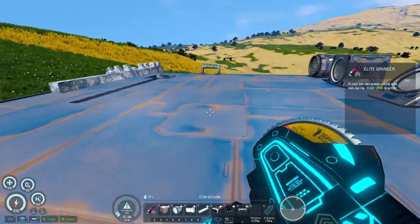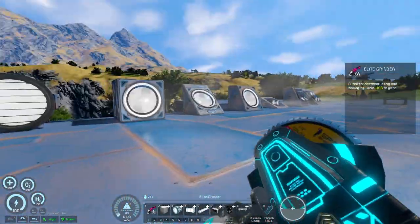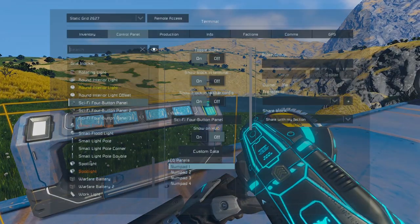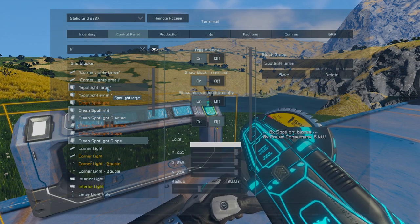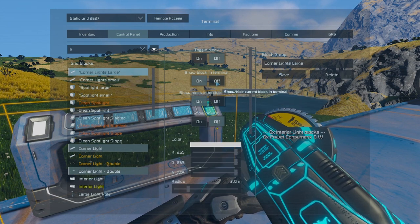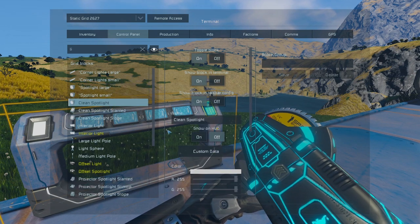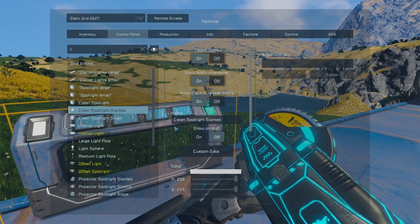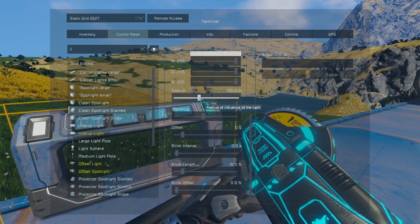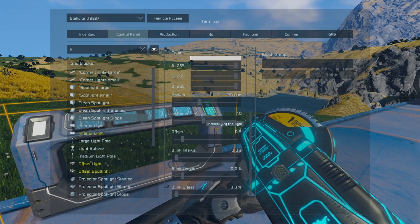Let's go ahead and turn those on. Let me go into the spotlight large grid options and remove the other ones so I can look at the large ones. The range has also been increased — I forget what the default max range is, I think 120, but now it goes up to 300 on most of these, and some may go even further.